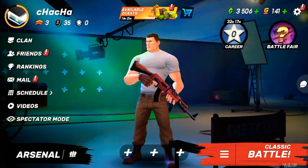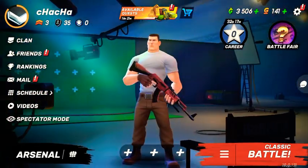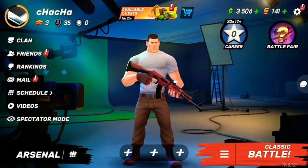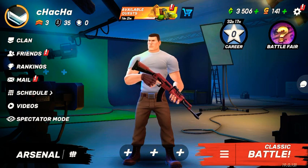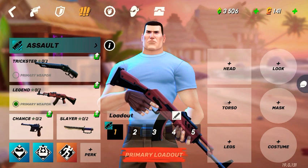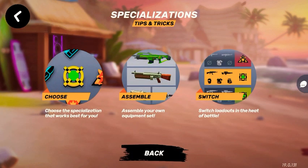There are just a few simple steps you need to follow if you want to join a clan. First of all, as you can see, I'm on my menu right now. You need to press on the Arsenal option, and after that press the 'i' option which appears in front of Assault.